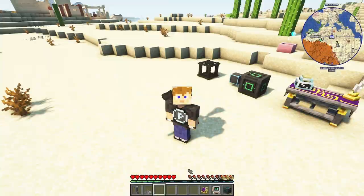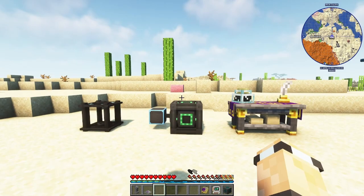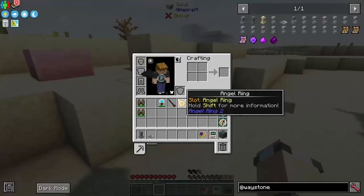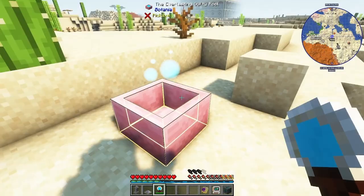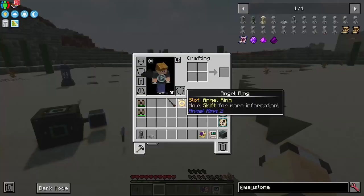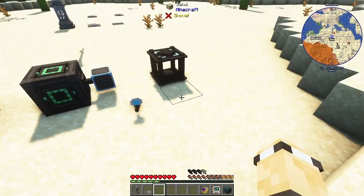When the last charge fades you drop to the floor, and it slowly recharges while you're grounded. The Flugel Tiara also needs mana to function — you can see the blue mana bar replacing my experience bar. I'm using a Mana Mirror, which you shift right-click on a mana pool to link. With a creative mana pool providing infinite mana, you'll have unlimited flight. Without the mana mirror in your inventory, flight drains normally.